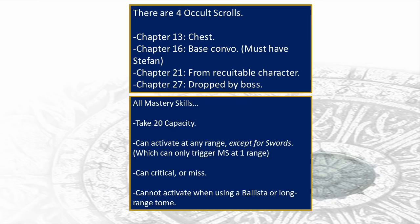The first occult scroll is obtained from a chest in chapter 13. The second is obtained from a base conversation in chapter 16, unlocked by recruiting Stefan in the previous chapter. The third is in the inventory of a recruitable character in chapter 21, while the final one is held by the boss of chapter 27. So all in all, 4 occult scrolls and 4 potential mastery skills learned in one playthrough.